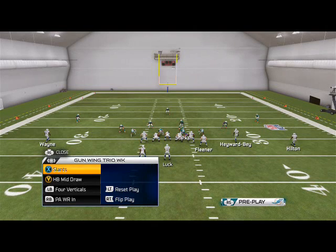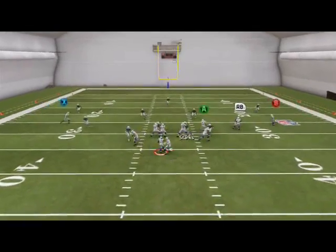The audibles we have are the slants, four verticals, PA wide receiver, and halfback mid-draw. The only plays we're going to focus on today — first, the halfback mid-draw.